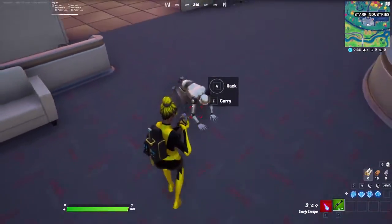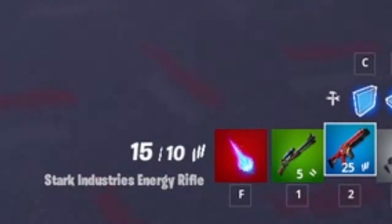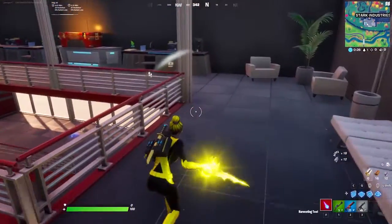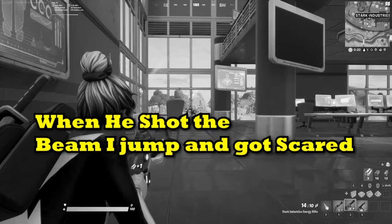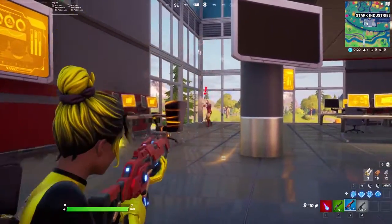You can either hack the Stark Robots or you can kill them, but they do drop a new gun called the Stark Industries Assault Rifle. As you can see, that's the new gun. I'm gonna go into what got vaulted and unvaulted, but that's Iron Man right there.